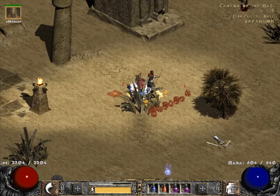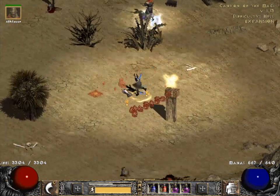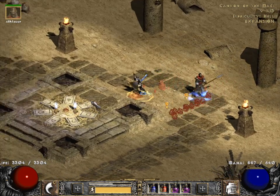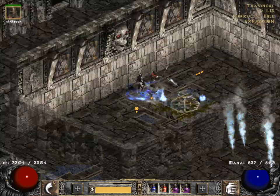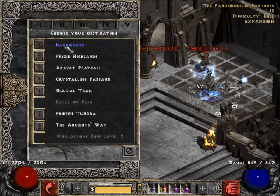I also made sure that I have some combat shrines available to help me with the most difficult fights in the Ubers. One over here and the other was at Travincal, I believe. So I can grab those before I go after the harder bosses.